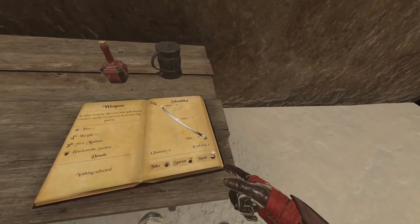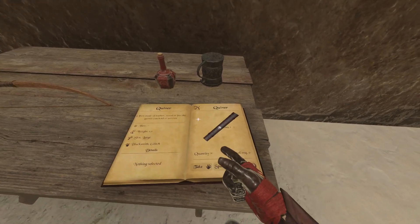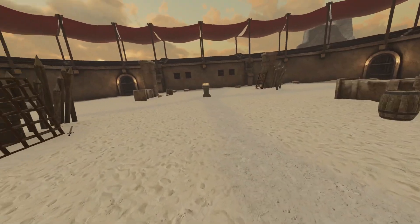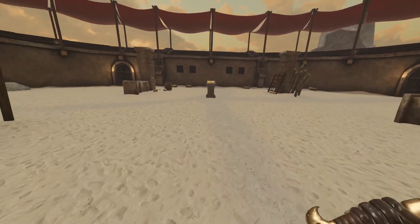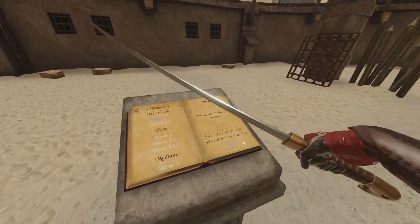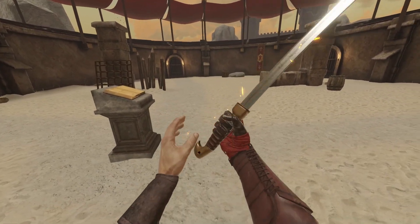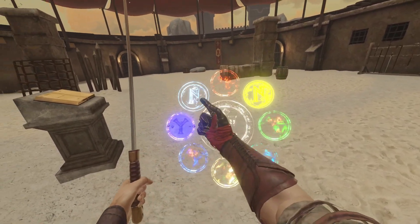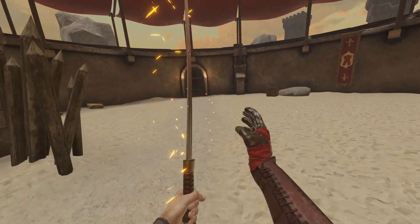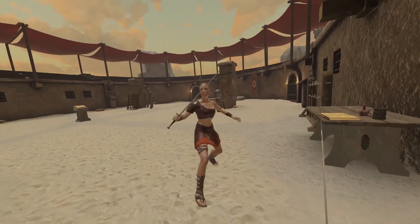We also have our secondary weapon. As a ninja you're supposed to have ninja stars, but unfortunately I don't have any in this mod pack. What I do have is a quiver and bow. I'm pretty sure ninjas used bows back then, right? Let's get started with very easy wave one in the arena. We're going to do everything stealthily like a ninja. I accidentally imbued my weapon — let me get rid of that.